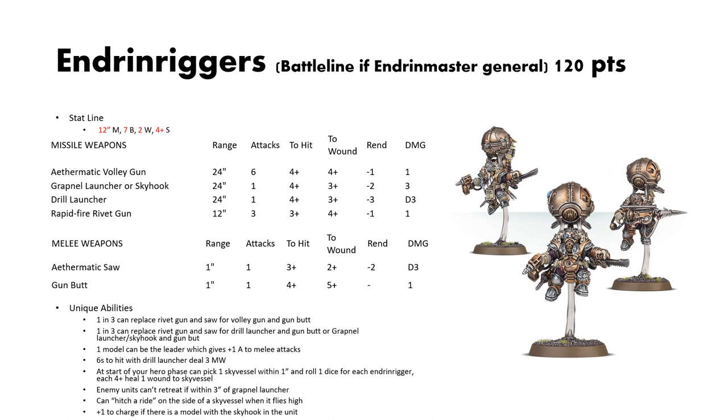For unique abilities: one in three can replace their Rivet Gun and Saw for the Volley Gun and Gun Butt. One in three can replace the Rivet Gun for the Drill Launcher or Grapnel Launcher/Skyhook. One model can be the leader, giving +1 attack to melee. Sixes to hit with the Drill Launcher deal D3 mortal wounds. At the start of your hero phase you can pick one sky vessel within 1 inch — roll one dice for each Endrinrigger in your unit, and each 4+ heals that sky vessel. Their whole idea is they float around nearby their big boats to repair them as they go.